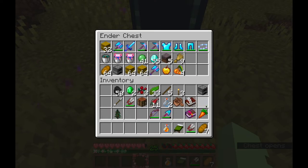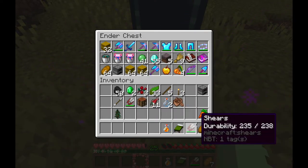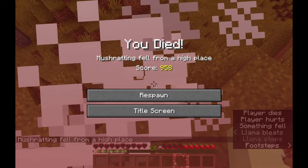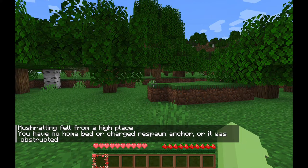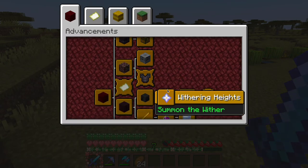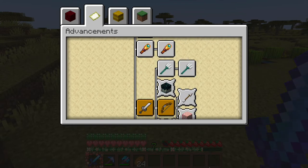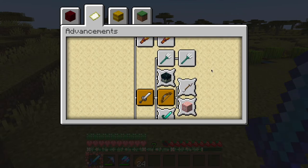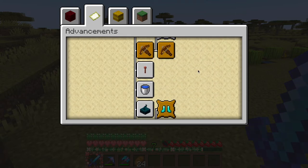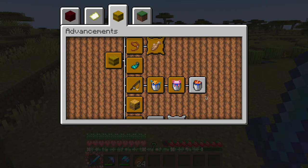I was many thousands of blocks away from home with 25 levels, but I did not want to walk several thousand blocks back. I could have used it as an opportunity to take a cat home, but I decided against it and just put all of my things in my ender chest and jumped off a cliff until I died. And here are all the advancements that I got this time. This whole episode being me trying to get the Adventuring Time advancement and then the pop-up happening off camera is fitting and incredibly annoying, but I'll just have to live with it.